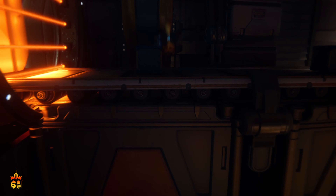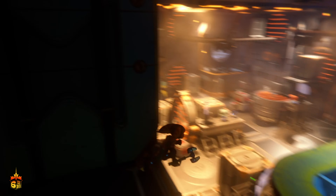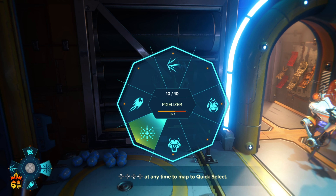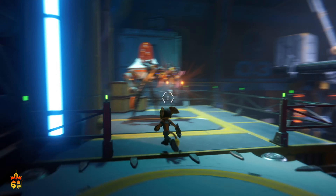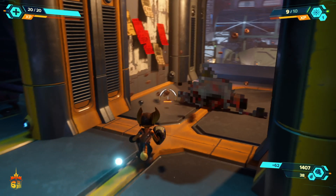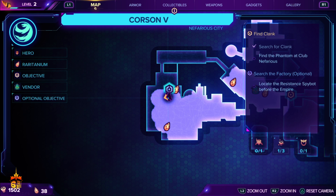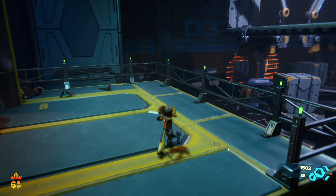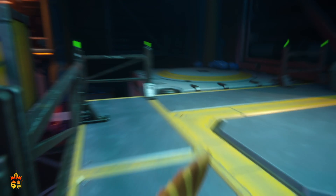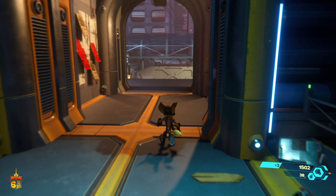While Rift Apart introduces many new features and fine-tunes the existing gameplay loop, there are some things that could be done better. For one, there isn't much enemy variety — you will find yourself facing the same group of enemies constantly. One of the best parts of the original Ratchet and Clank in 2002 was that each planet had its own enemy. In Rift Apart, most enemies fall within specific groups. In addition, the enemy AI is on the easier side; for the most part the game isn't very difficult, though on higher difficulties there is some strategy required. Despite this, the game is excellent in its gameplay.